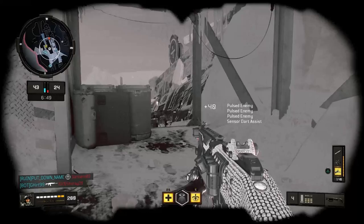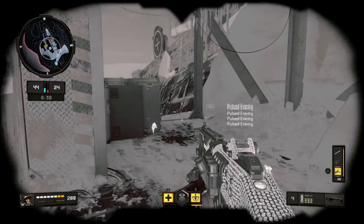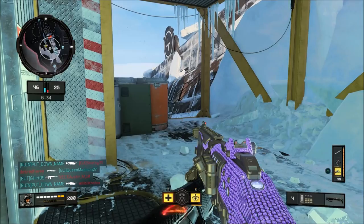Hey, what is up guys, my name is Fikunstyles002 and in this video I'm going to be showing you guys an easy Black Ops 4 glitch in which you can have an infinite sensor dart in any game mode and on any map. As you see here, my sensor dart actually lasted the whole entire game without getting destroyed at all. Anyway guys, let's get right into how to actually do this glitch.